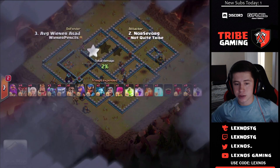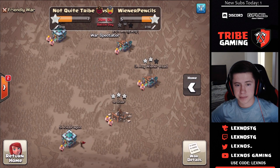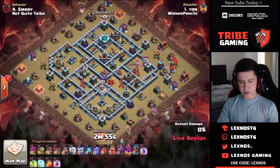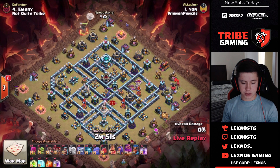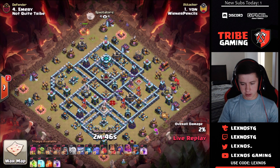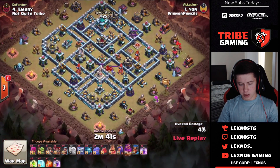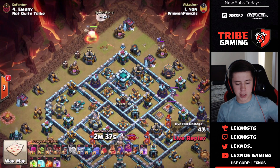Advantage Wiener Pencils — if they can get another triple they might run away with this one. Wiener Pencils in with their next attack on Emory's base. Yet again another yeti smash. Let's see if Yon from Wiener Pencils can make this one work — starting off with the warden over at 11 o'clock, some archers at 9 to funnel, and a minion on the right side.